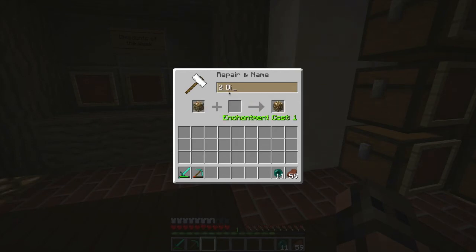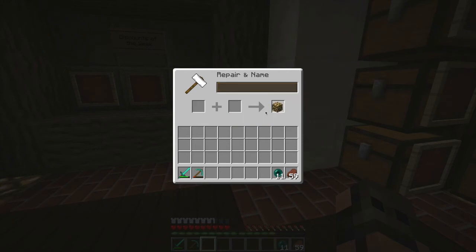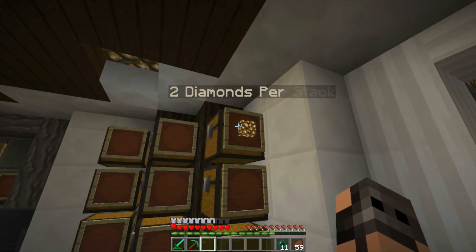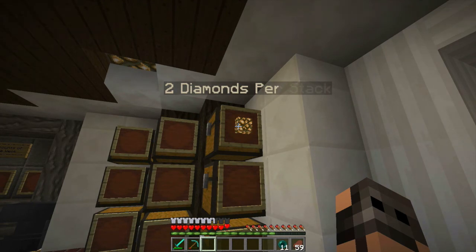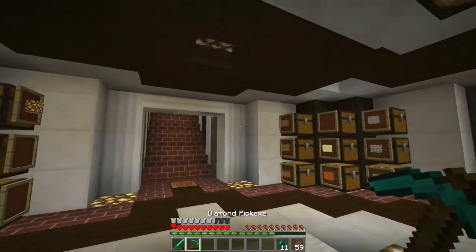Two diamonds per stack for glowstone is fair. I could do three or four easily — if you're desperate for something that's normally easy to get but you can't because you don't want to AFK, you'll pay the money. But one diamond would be practically giving it away — one stack is four stacks of dust. So two diamonds is a reasonable price.